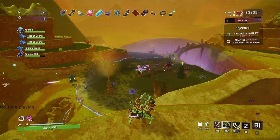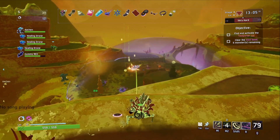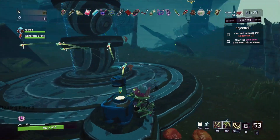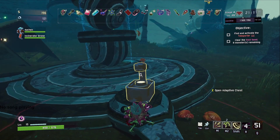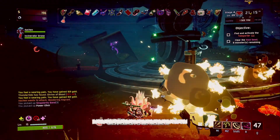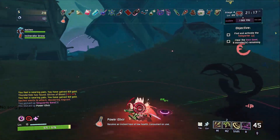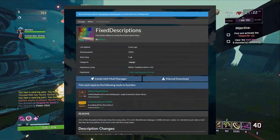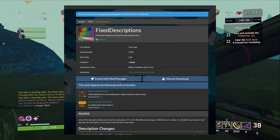Risk of Rain 2 is teeming with intricate mechanics that are crucial to understanding in order to play effectively. Pay close attention to elements such as item rating, item synergy, and character abilities, as these will significantly impact your gameplay decisions and overall success in battle. A good way to do this is with the item description mod, which tells you exactly what each item does.